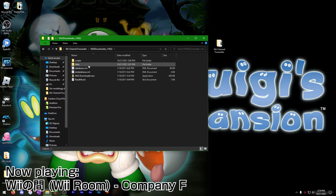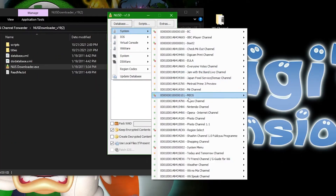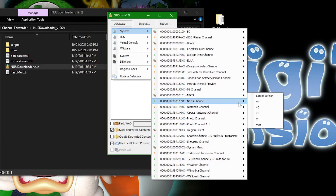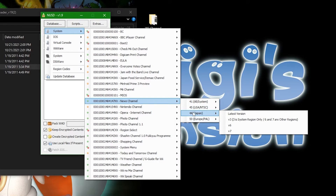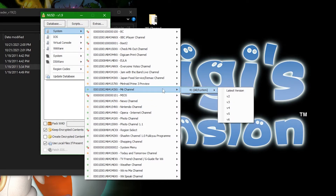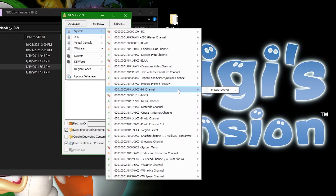First things first, go ahead and open NUS Downloader — open nusdownloader.exe. Click Database and navigate to the channel you want. The channel we want is the Mii channel — Mii channel 4.1, all slash system. On some channels you'll see ones with specific regions: Japan, European PAL, USA NTSC. Make sure the region of your Wii console matches the region of the channel you're installing. For the Mii channel, this doesn't matter — it can be installed on all systems.